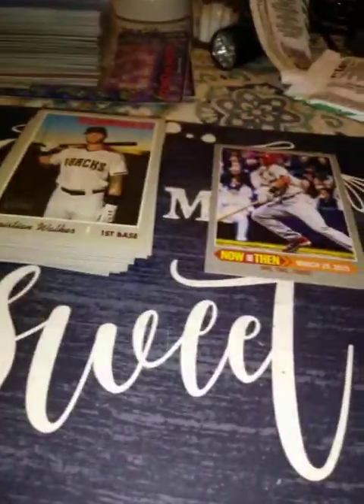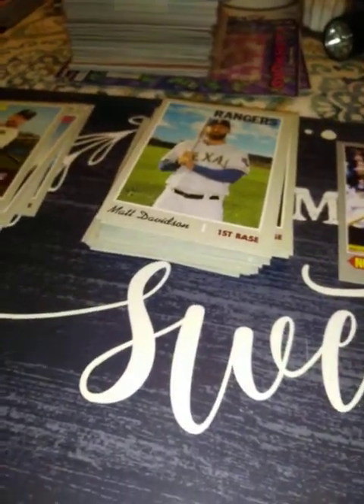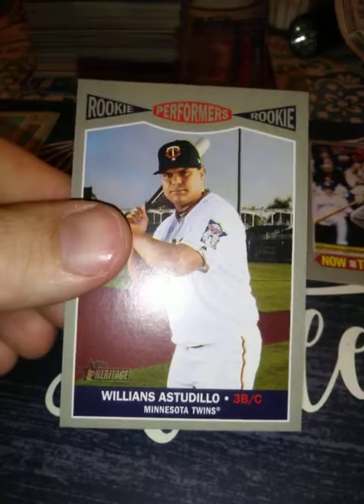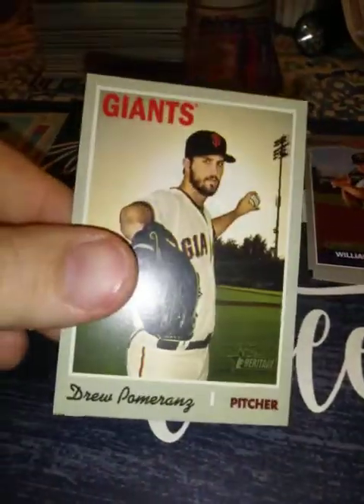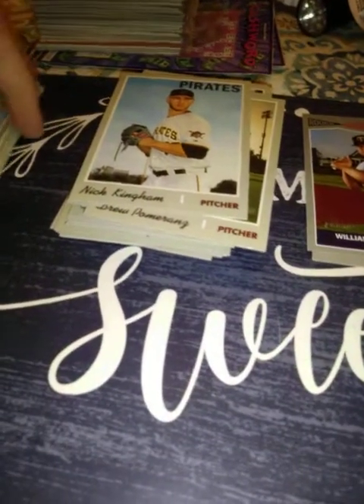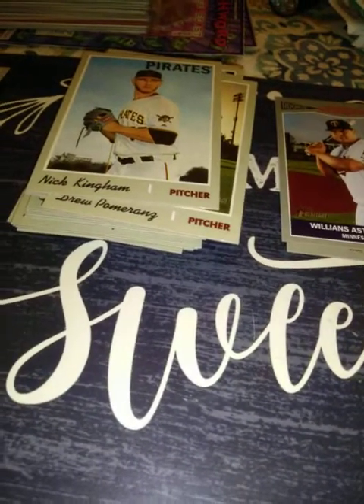On to the next pack. Brett Gardner, Matt Davidson, a Jake Cave rookie, Marwin Gonzalez, Williams Astudillo rookie — not sure that's how you say it — Scott Alexander, Drew Pomeranz, Nick Kingham, and a Braden Bishop rookie. Again, not one of the ones I'm looking for.